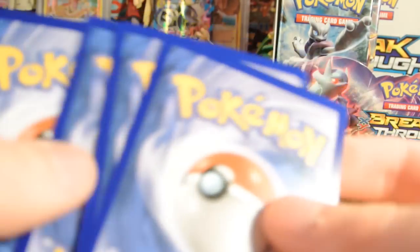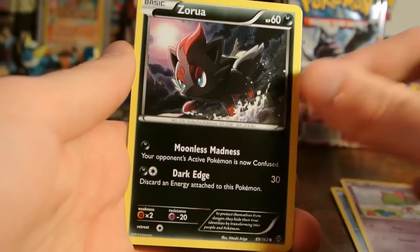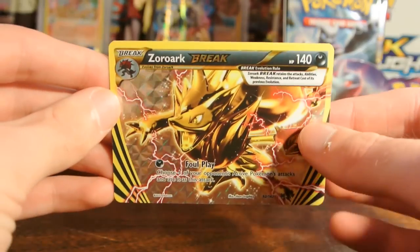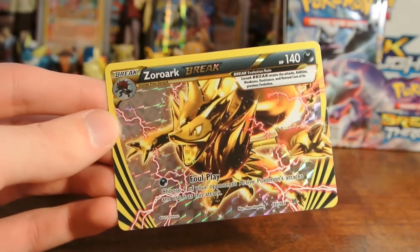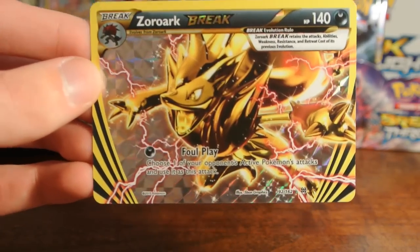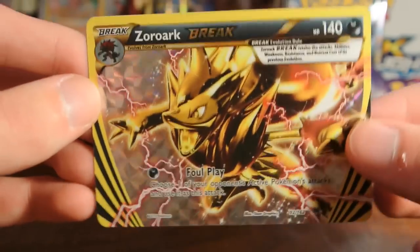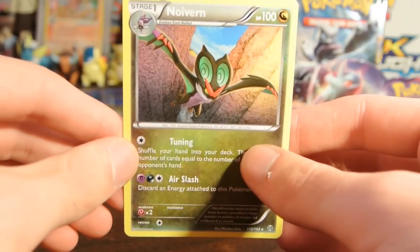Maybe when this box got manufactured, they sort of stuck all the good stuff on the back of the left-hand side. Vanillite, Panpore, Ralts, Zorua, Reserve Ticket, Curlia, and Prinflup. My reverse is another Break — Zoroark Break! This is a great break to pull. Its attack for just Dark Energy allows you to choose one of your opponent's active Pokémon's attacks and use it as this attack — you don't need the energy cost. The Zoroark regular in this set is also really, really good. And my rare is a Noivern Regular Rare.